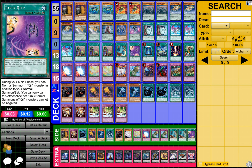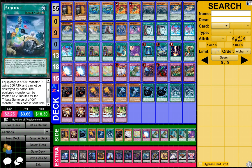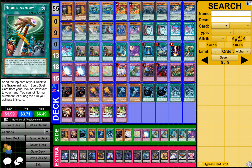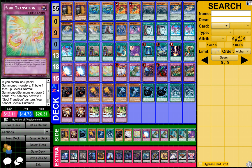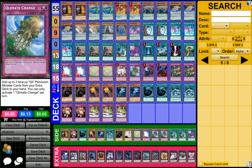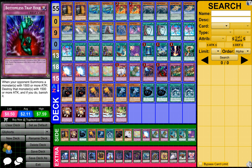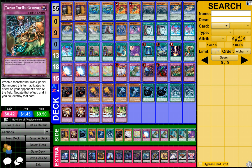3 Upstart Goblins, 1 Storm, 1 Laser Clip, 1 Book of the Moon, 1 Cell of Fice, 1 Redicade, 1 Hidden Army, 2 Mirror Forces, 2 Soul Transitions, 1 Vanny's Emptiness, 1 QoMath Change, 1 Soul Drain, and 1 Bottomless Trap Hole.